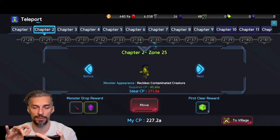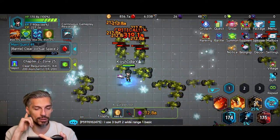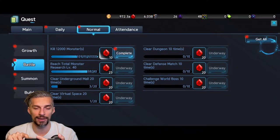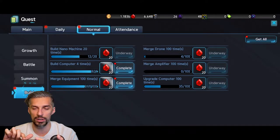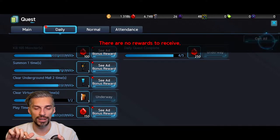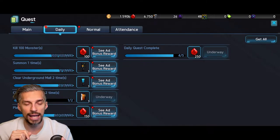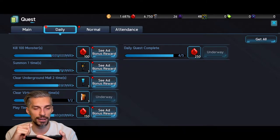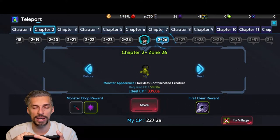Gold bonus and attack bonus are really important, but attack can be used everywhere while gold is just for farming. Your next key tip: push as far as possible in the campaign, because that gives you more gold and more jobs. Your goal is to push as far as possible by any means — upgrade everything you can, and don't forget to claim diamonds from your rewards to use for more summons early on.